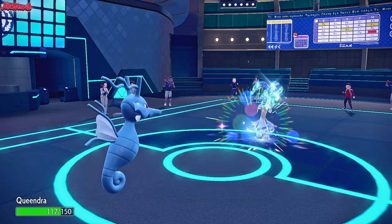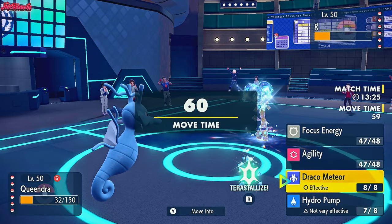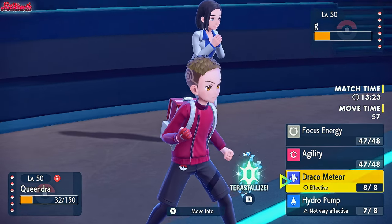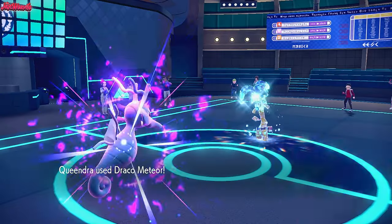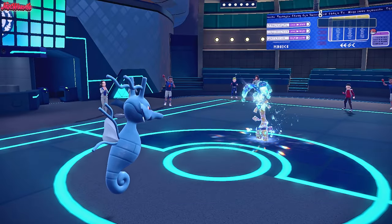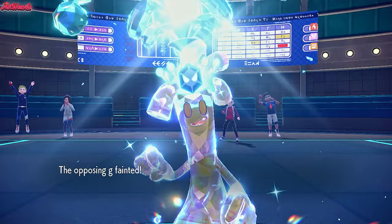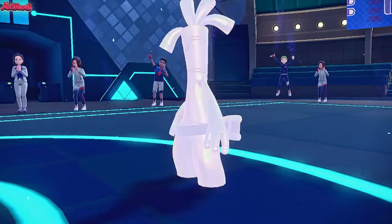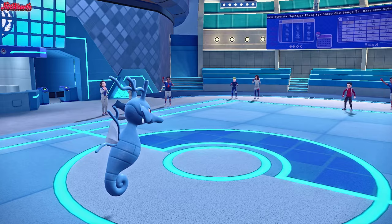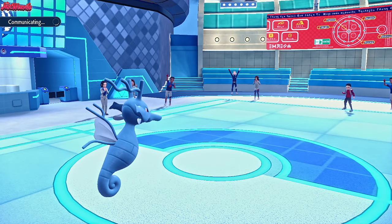They go for a Dazzling Gleam, which doesn't KO us - that's great. If they've got First Impression on that Haxorus we're kind of in trouble. Let's go for a Draco Meteor, just because it has higher accuracy than Hydro Pump. Draco Meteor comes through - that's going to take out the Gholdengo in one clean hit with a critical hit, of course. When you have Scope Lens with Focus Energy you always get crits. It's a very cheesy strategy.